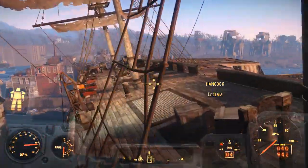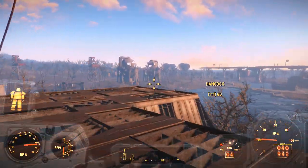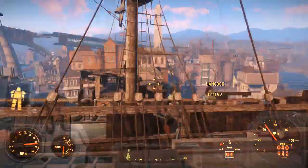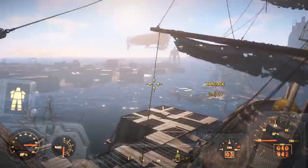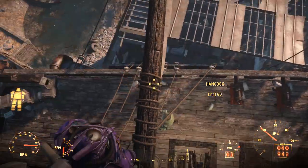Hello and welcome to my Fallout 4 experience. Today I'm going to introduce you to the mizzenmast and the spanker gaff, and we're going to use Hancock, my current companion, to flip the switch on the auxiliary generator. Let's get up there and get this party started.